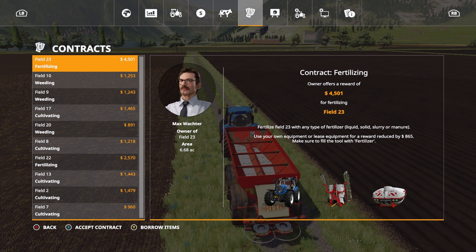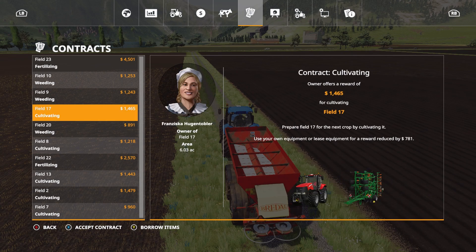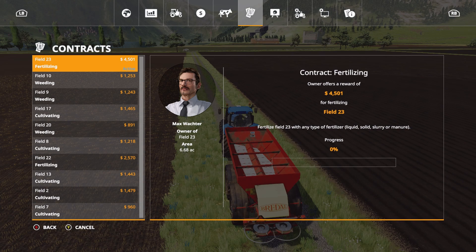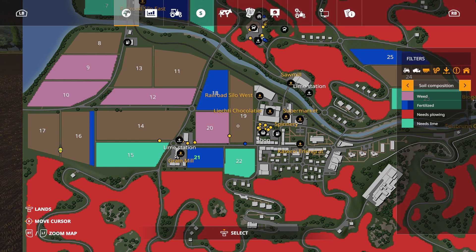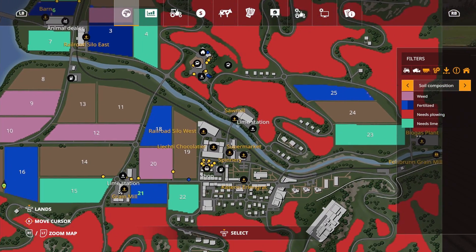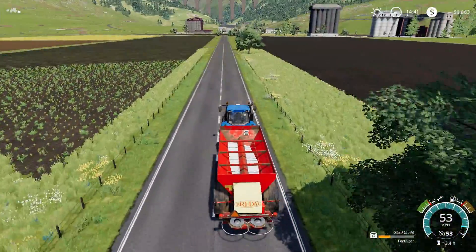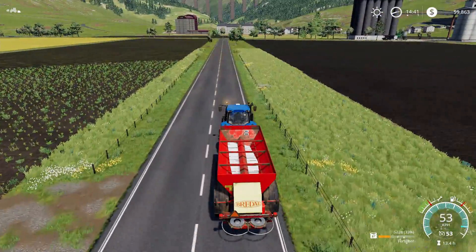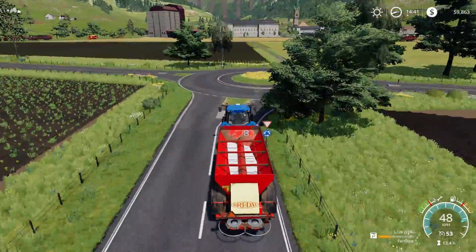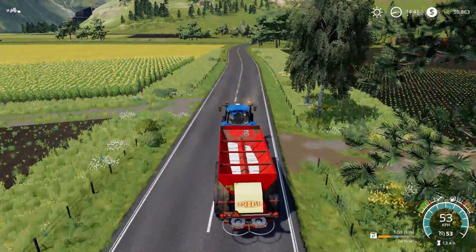Collect that one. We've got 4,000. Fertilizing again — grab that one. Field 23, where's that? Oh, that's way up there. Well, he didn't use a lot of fertilizer, so I should have enough for the next one. We have 59,000 now. We need about 16,000 more. Yeah, that sounds right, 16,000. It was just the tractor I would be able to get through.